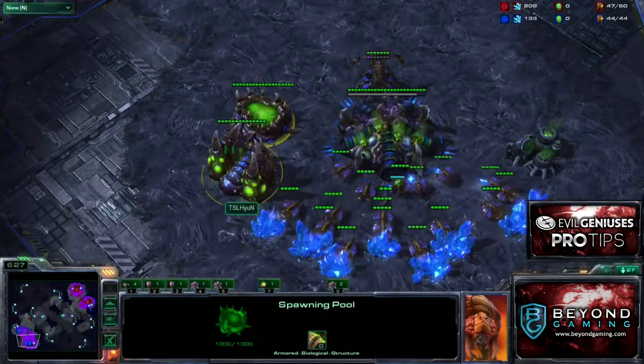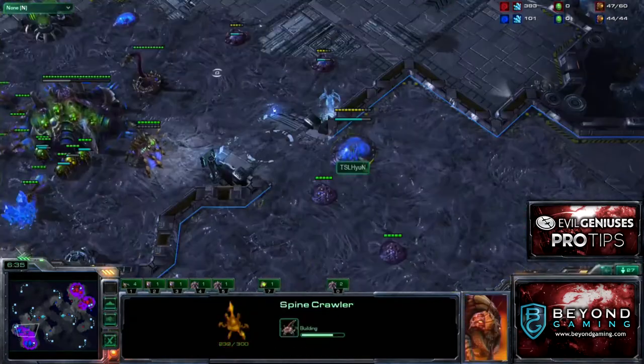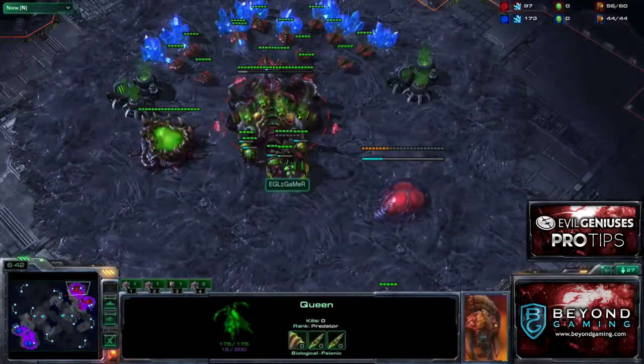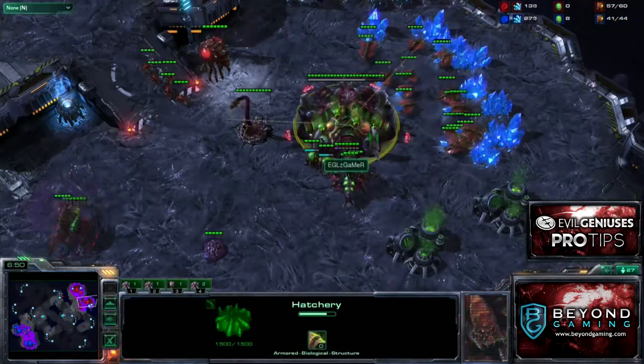Most people go baneling nest or roach warren, but he's just making a couple extra spine crawlers and an extra queen. That can hold off all-ins pretty easily. It's actually shocking how good queens are now after the buff — which is pretty much the reason I'm actually doing this build order.